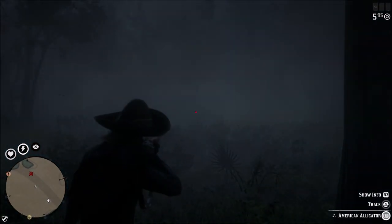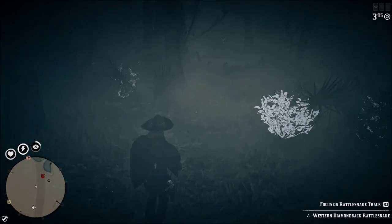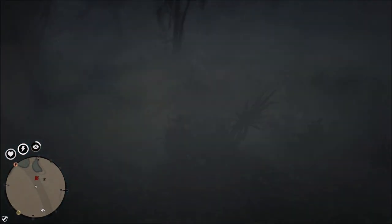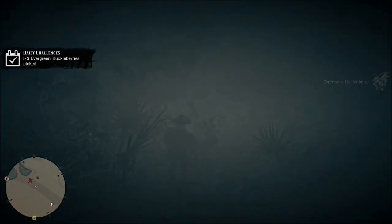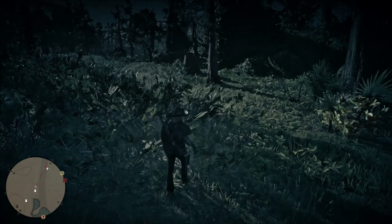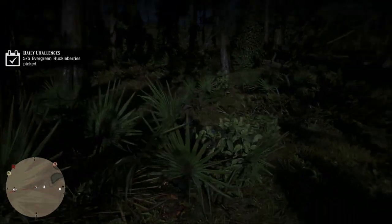One thing I will warn you when you come down here — especially if it's dark and foggy, but anytime, no matter if it's daylight or dark — bring a rifle with you. There's a lot of alligators and a lot of snakes, so you might want to bring your bow as well if you want to skin some of these animals. Rockstar states there are two panther spawns in the game, and I have been attacked by a panther in this area in single player. Animal spawn locations kind of go hand in hand between multiplayer and single player, so just make sure you bring a rifle while picking these Evergreen Huckleberries because you will run into a lot of dangerous animals in this location.